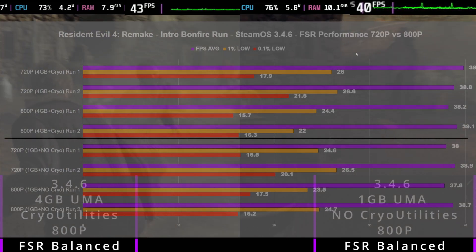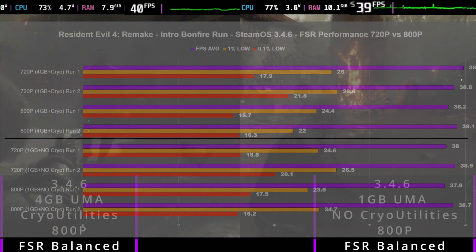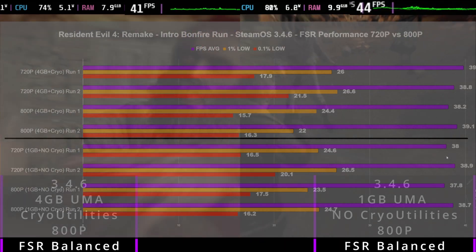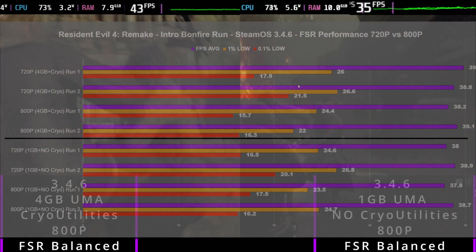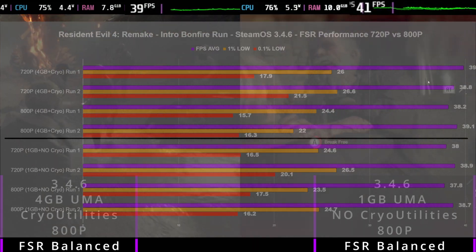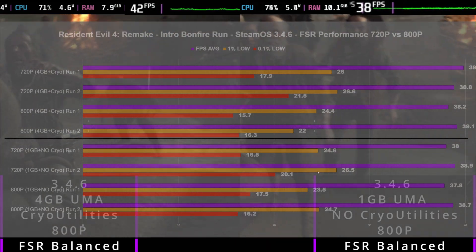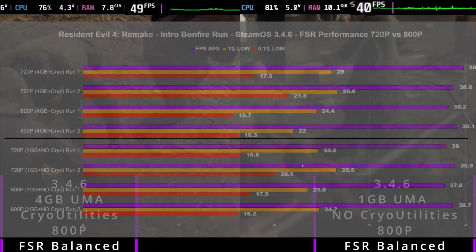Going into 3.4.6 FSR performance, we're getting 39, 38, 38, 39 for 4GB, and 38, 37 for 1GB. They are fairly in line with each other, but a touch higher more consistently for 4GB and Cryo Utilities. The 1% lows were a little bit better as well in some runs, but fairly in line anyway.